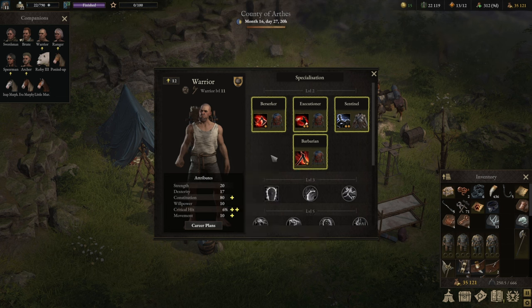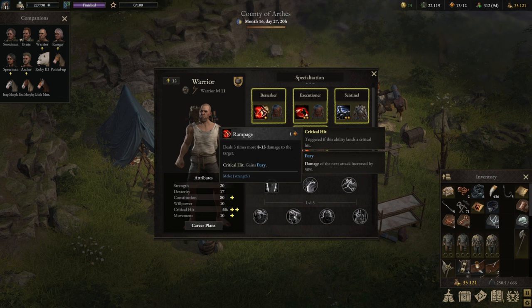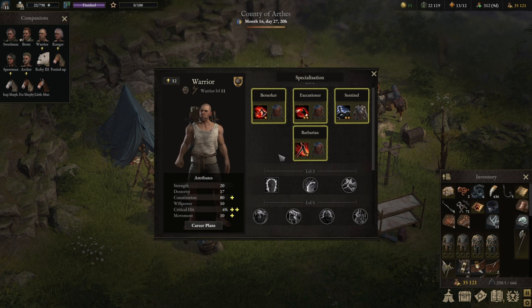Now let's look at what the Berserker build is going to look like. The Berserker build is an interesting one because it is single target damage. It can be done as a one-hand plus shield, one-hand plus offhand, or a two-hand weapon build. I personally like it as either a two-hand or a one-hand plus offhand because I want to play the warrior aggressively. We start with Berserker, which deals three times damage to the target — it's really like a continuous attack — which with a two-hand weapon is fantastic. Instead of Valorous Chain, we're going into Valorous Duel.